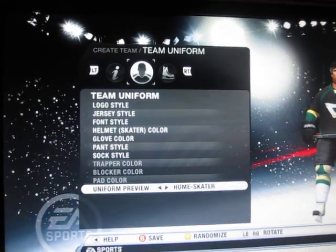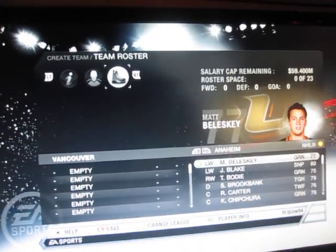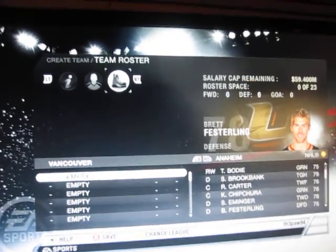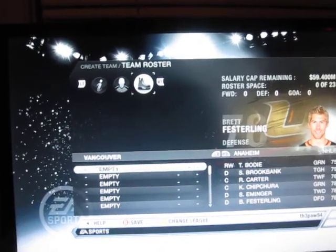There's a blocker uniform preview, and this looks new — you can add players from different rosters to your team to make your team. I don't know if that's new or not, but it looks new, so you get that in Create a Team.